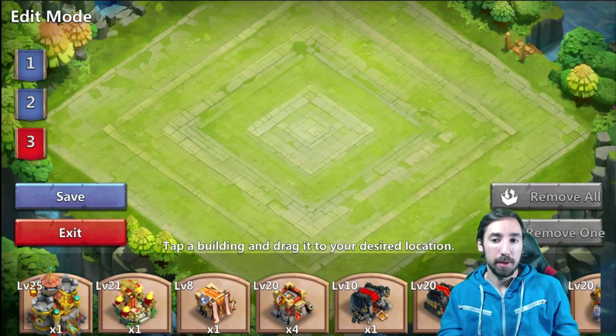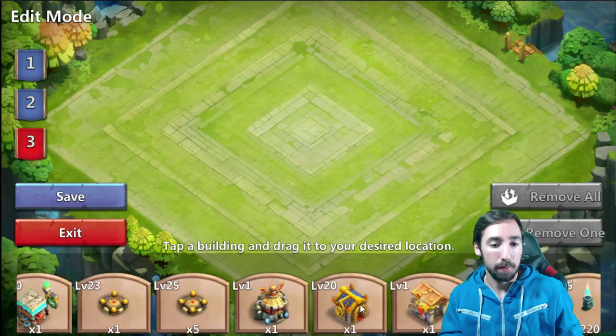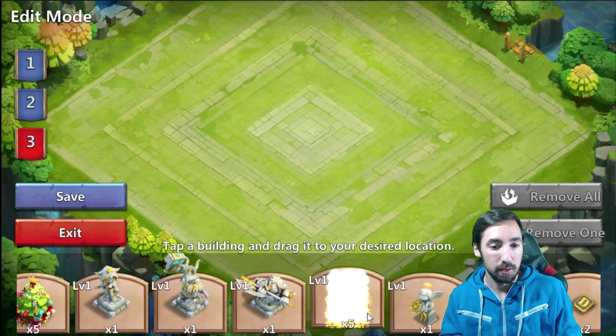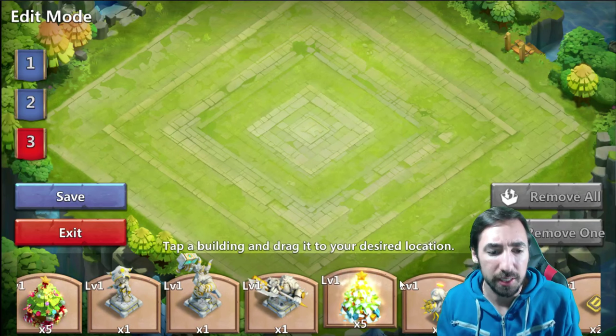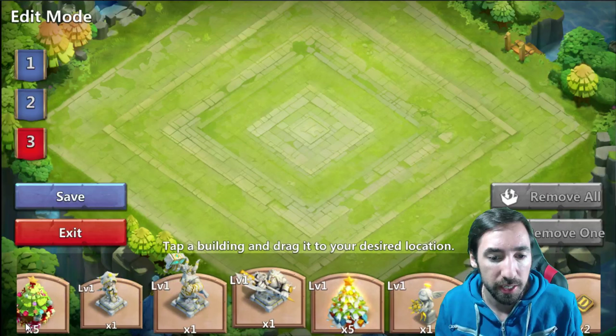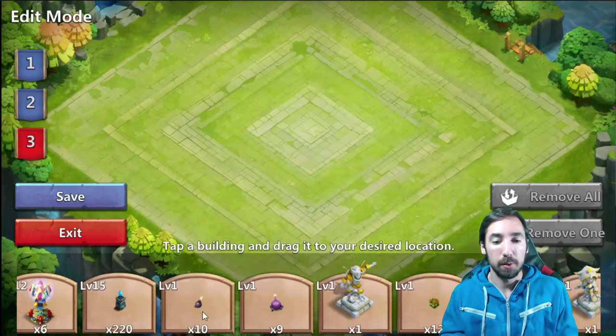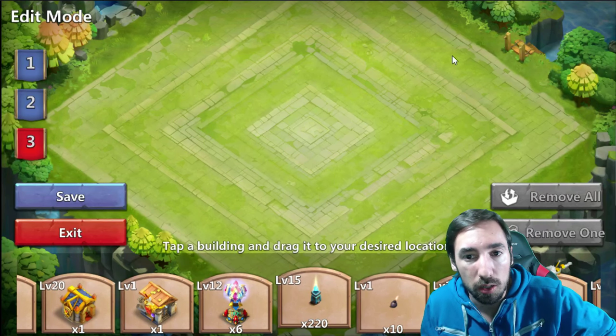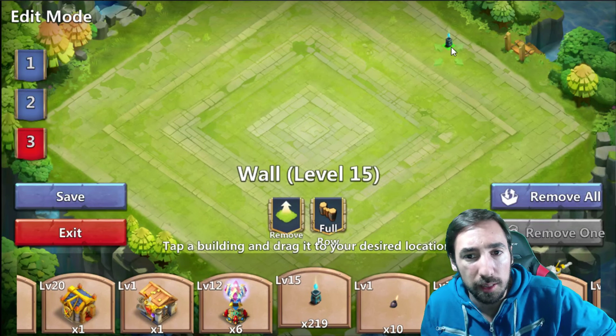Let's see what we can do right here. First, I'm gonna start with the walls. God, I got so much stuff to add. Look at my Christmas trees — they glow when I shake them. Anyways, where are my walls? There they are. So let's see — first I'm gonna start in the middle, about right here.